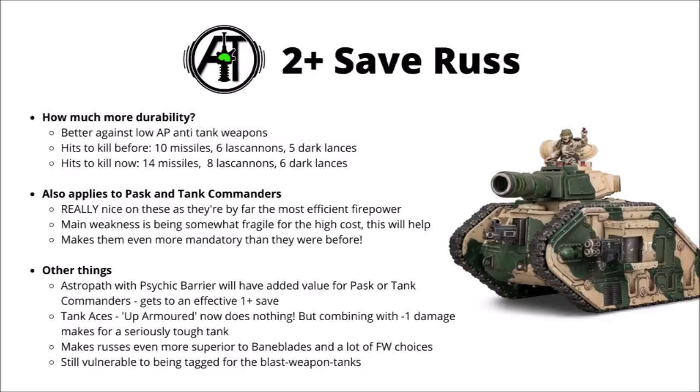The 2-plus armor does change a few things in the guard codex. Astropaths and Psychic Barrier will have even more value when applied to tank commanders now. With a plus 1 to the 2-plus save, that's effectively a 1-plus save, and it means that even if you're hit with things like Lazcannon fire, you'll still be saving on a 4-plus. Anything AP minus 1 would still be hit by a 2-plus save, so it's really going to laugh off an awful lot of damage. Doesn't seem like the worst shout if you do just want to keep one centerpiece model safe.